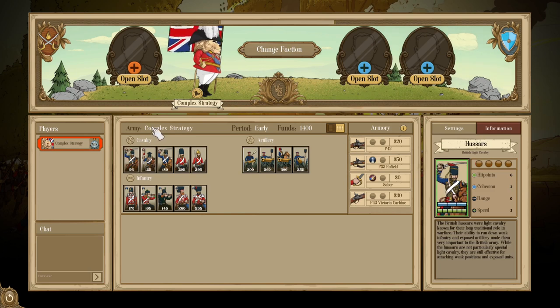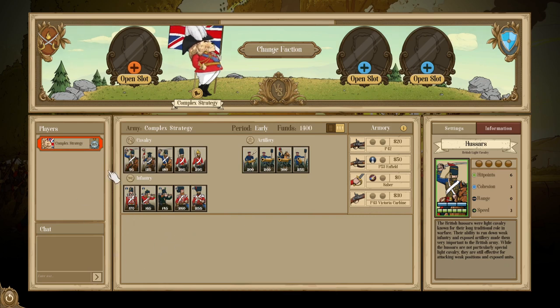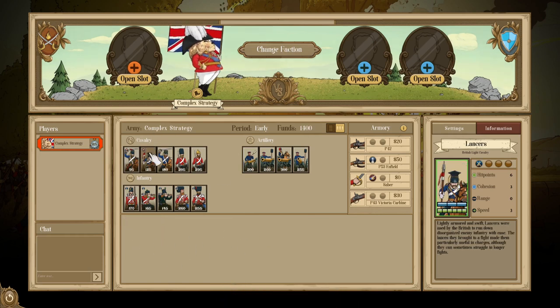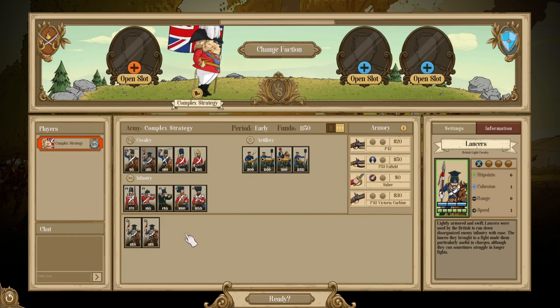Then onto cavalry — you have your basic Hussars. Overall kind of underwhelming, although they are notably very cheap. At roughly 100 points, you can bring two of these for the same cost as a line infantry, which is pretty notable and allows you to bulk out your numbers quite nicely. Then you also have Lancers, essentially a shock version of the Hussars. You're paying a bit more, but Britain doesn't have any other shock units, so if you're looking to get into melee and charge in with shock, this is the unit you're going to want to utilize.